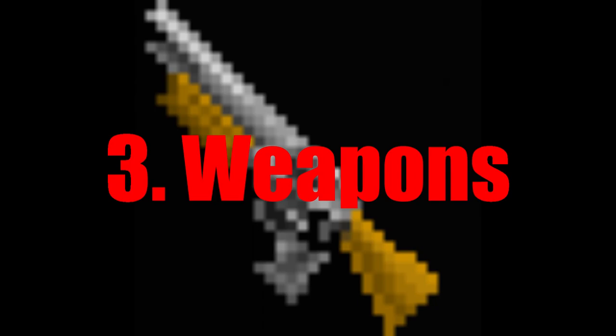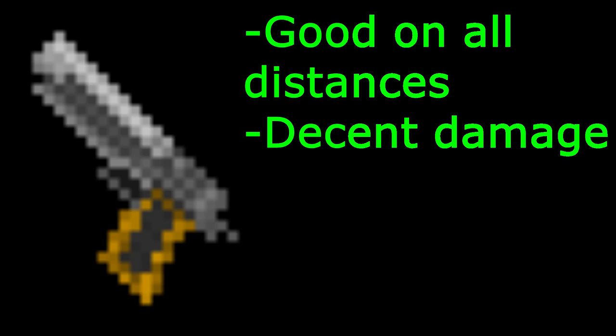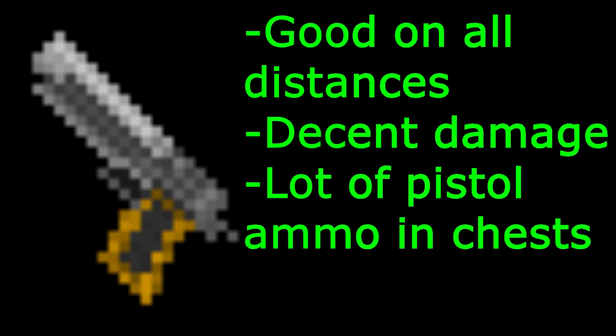There are five weapons. The pistol is a very universal weapon — good at long and short distances. The damage is satisfying because if you hit a headshot, it is able to take out a regular zombie. You get a decent amount of bullets per chest.